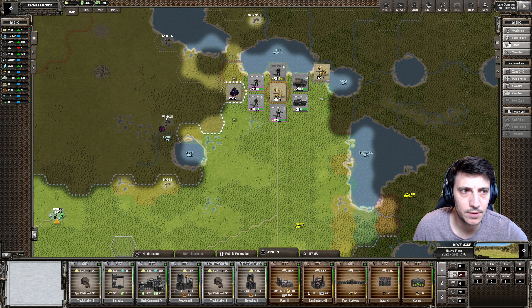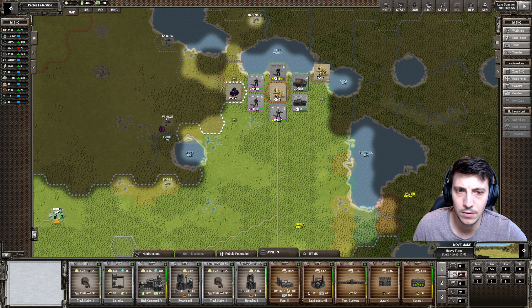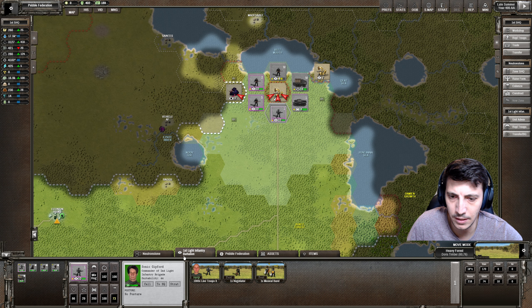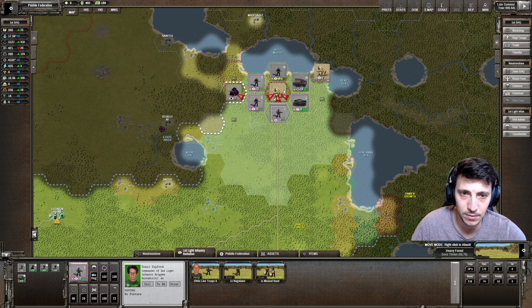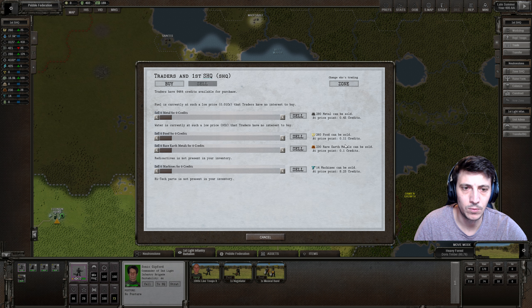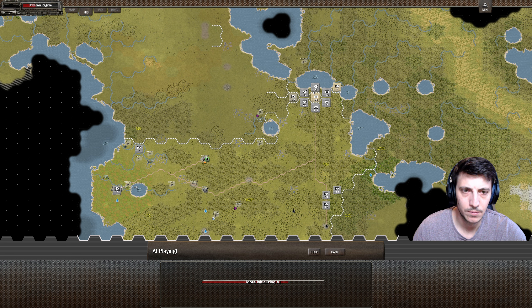Maybe we should just try to take them out here. We have plenty of replacement troops. Are you the line troops too? Very good. And you have the musical band here. We'll wait one more turn and then we'll try to attack. That sounds good.